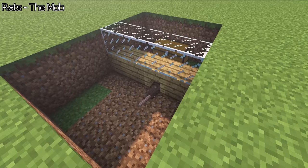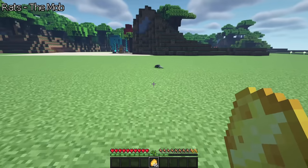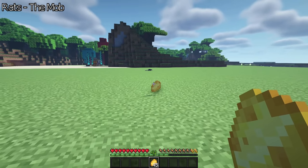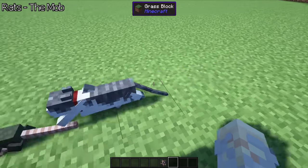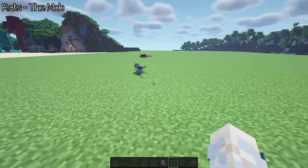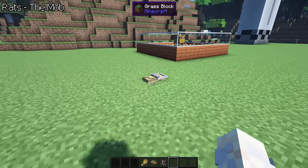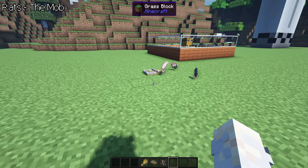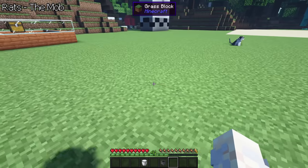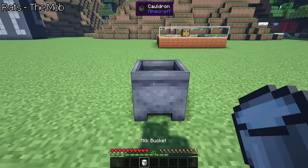Upon approaching rats, they will try to flee from the player, making it harder to kill these nuisances. For prevention, the player can tame a cat which rats fear, or place rat traps. Any food item can be used to attract the animal. But isn't there anything good about them? You can tame a wild rat. In order to do so, you need cheese.